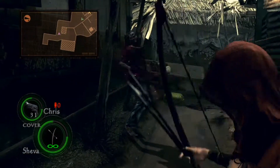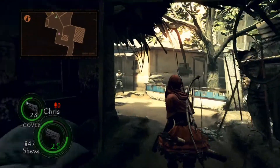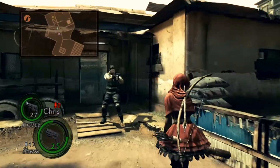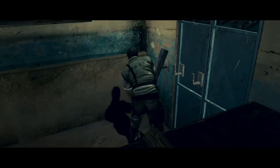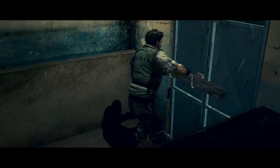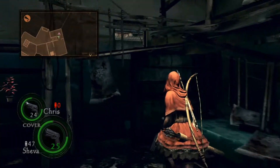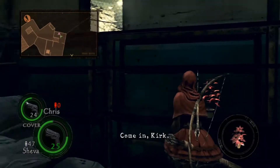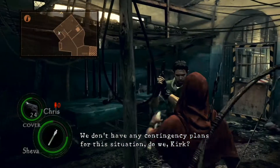This is the treasure you need. You need to kill everyone for the dynamite Majini to spawn. Killing the dynamite Majini causes the treasure to drop. There is no grenade here because this is professional.